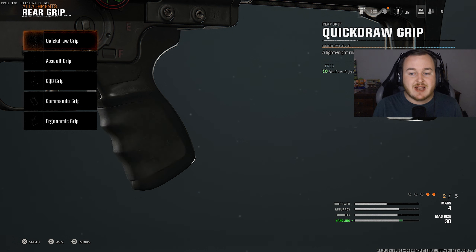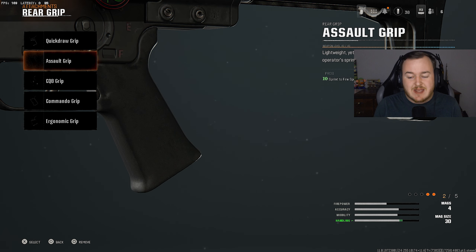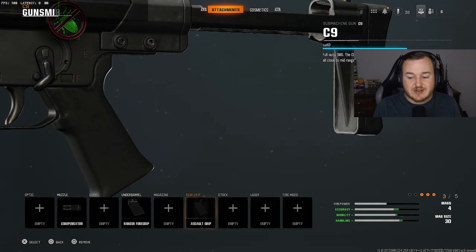For the rear grip, we're adding the assault grip. With the MP5 and other SMGs, the aim-down-sight speed is great, but the sprint-to-fire speed not so much. So we're adding the assault grip to increase sprint-to-fire speed — it helps us shoot faster off a sprint, be more aggressive, win those gunfights, and move on to different targets.